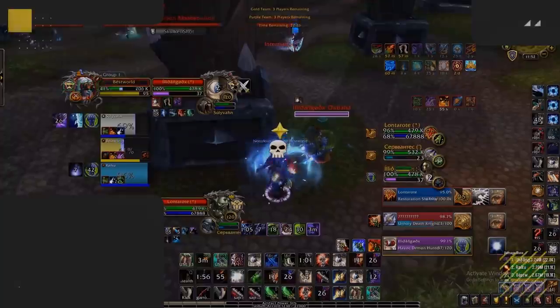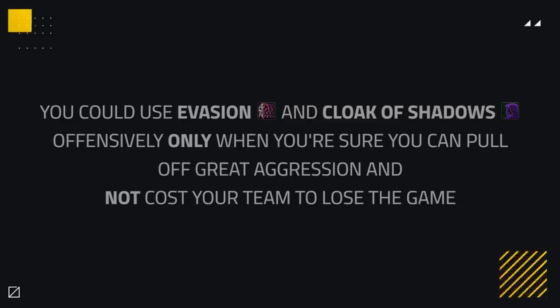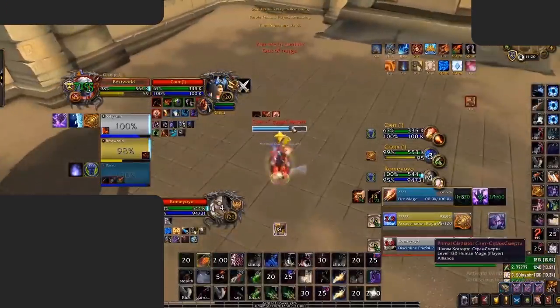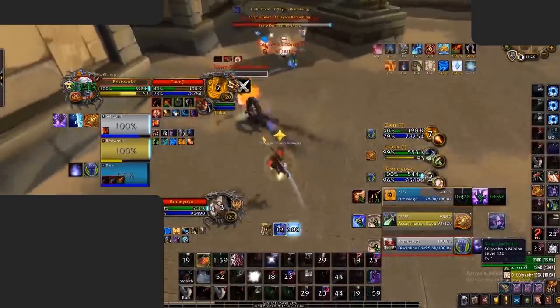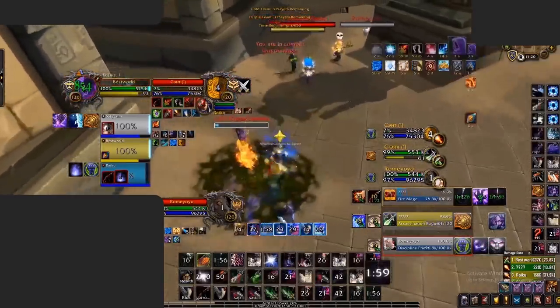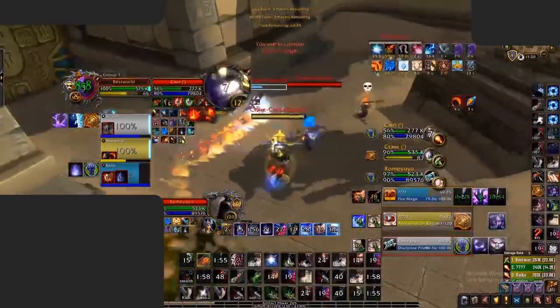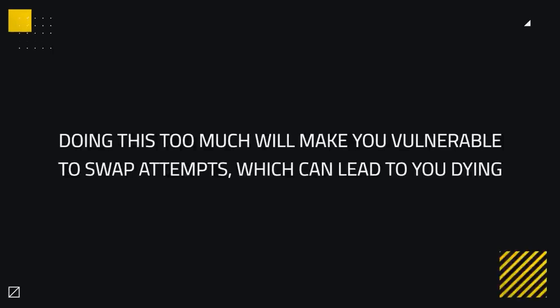It's also worth noting that you could use both Evasion and Cloak for offensive situations when you are sure you can pull off great aggression without costing your team the game. Here, Waz wants to maintain pressure on the Mage and force more defensive cooldowns, so he uses Cloak of Shadows to keep up on the Mage, forcing Cauterize as well as Pain Suppression from the Disc Priest — two big defensive cooldowns forced. Be careful doing this too much, as it will leave you vulnerable to swap attempts, which can lead to you dying if you don't have these cooldowns available defensively.